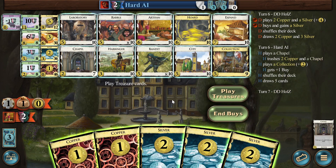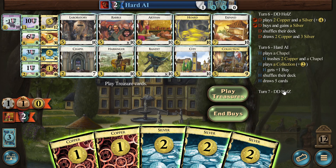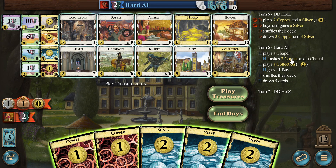It looks like they didn't draw well either. They just got one Collection, nothing else. In terms of trashing, 11 cards — I think we trashed quite a bit. We trashed minimum. They got two Chapels, that's interesting. We could do the Expand here, but I don't know how good it is. We have two Estates left, so the Expand is better than the Artisan.